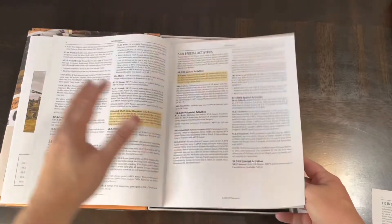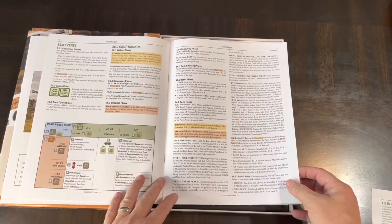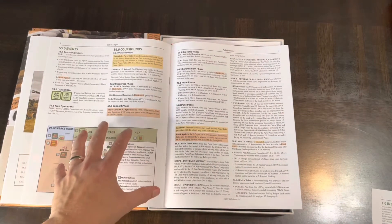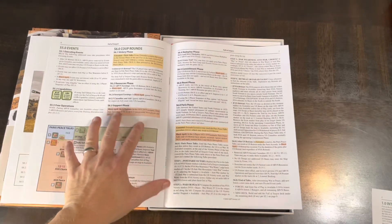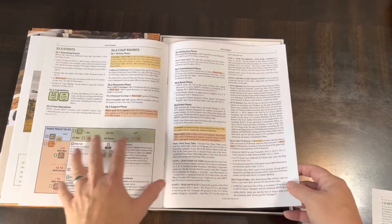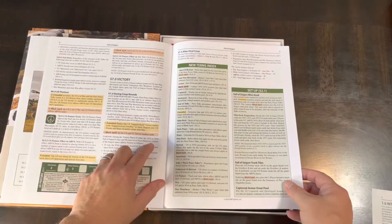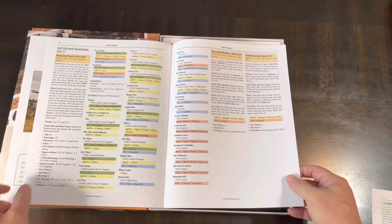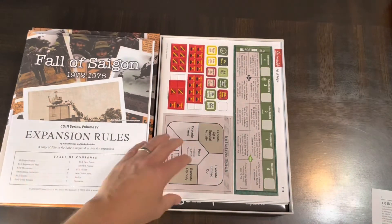The rules cover actions, special activities, and the asymmetrical abilities of the factions. The Paris Peace Talks are a major factor, simulating the end of US involvement, with special rules and different possible outcomes. There are also new victory terms, an index, and setup scenarios.